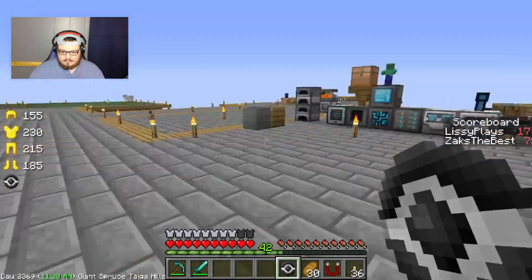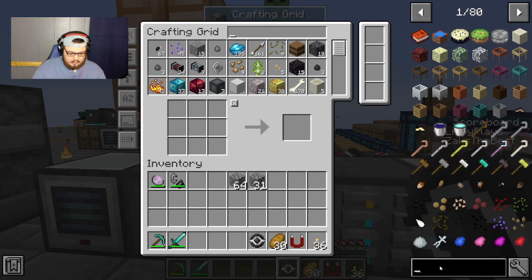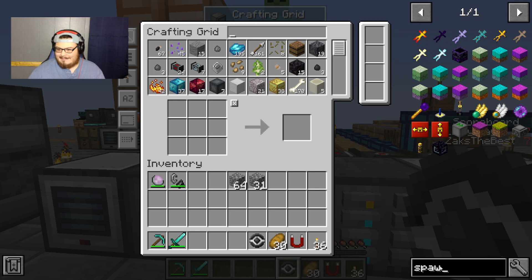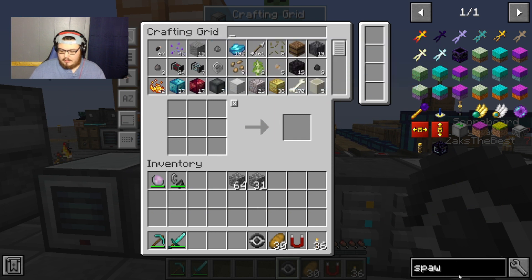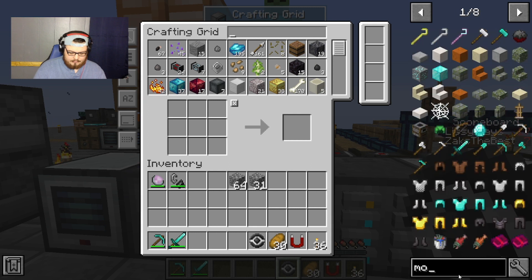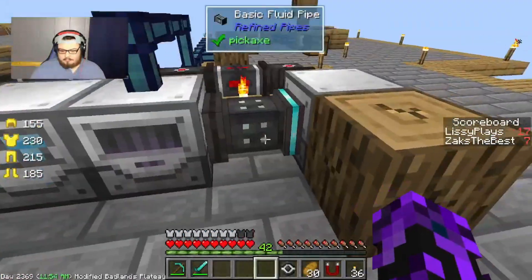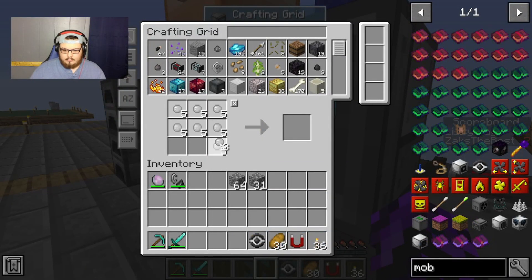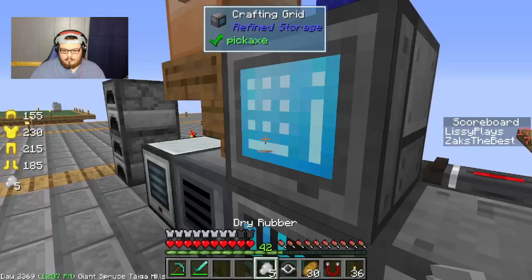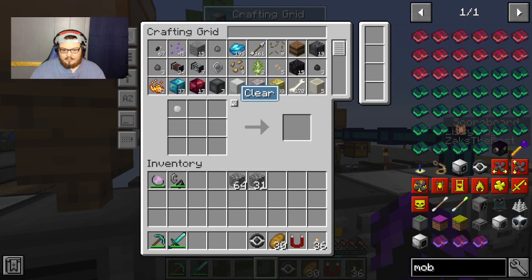That's crazy. We also need to check — is there a way to move spawners? Wait, can I have one of those balls? If we have enough I'll give you one. How do you make it, what do you need? Four plastic and a gas tier — we don't have any more plastic. Let me get this here and put it in the furnace, then you should be able to make one for yourself.